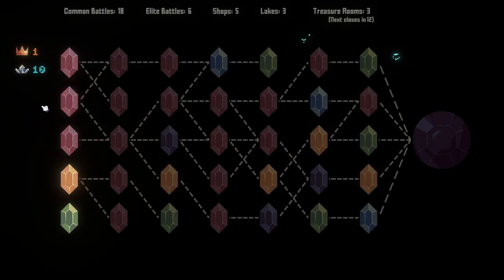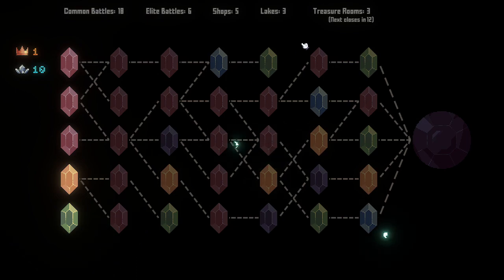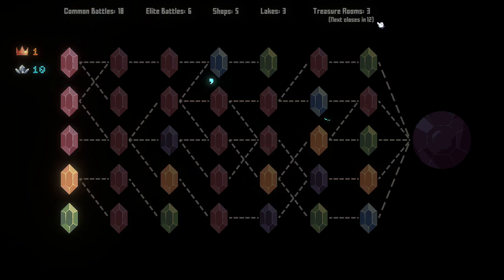I'm not going to show you guys too much different in the gameplay — I'll just go over the format real quick. Everything is the same: our gems along the top, 18 common battles, 6 elite battles, 5 shops, 3 lakes, 3 treasure rooms. This varies every single time. The crystals change, you can go forward and backwards depending on what paths you've unlocked. Big note: treasure rooms do close off after a specific number of turns, and the gem colors randomize every playthrough.